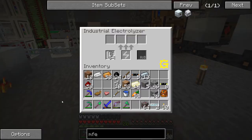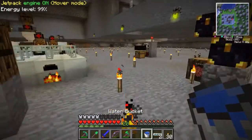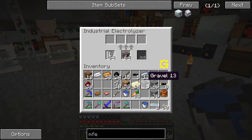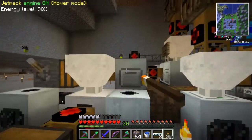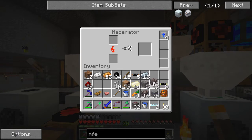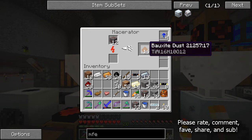The electrolyzer says it needs water - do we have a water bucket? We do. That doesn't seem to work though. I don't remember water being mentioned when I was reading about this. Let's go to the macerator, turn it on, and start macerating 16 bauxites which should give us bauxite dust - woohoo! Looking at the formula: Ti, I think is titanium; Al is aluminum; there's 1 titanium, 16 aluminum, 10 hydrogen, and 12 oxygen in the formula - very very confused by all this.